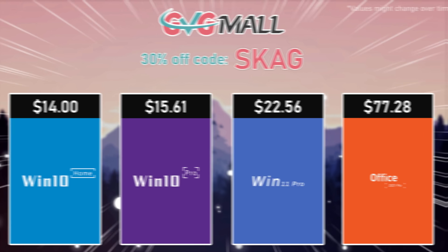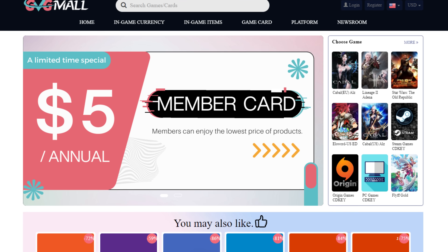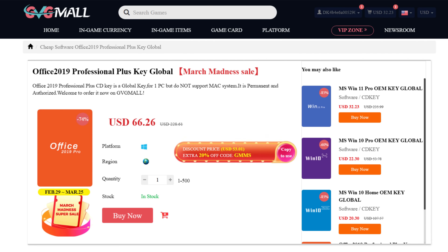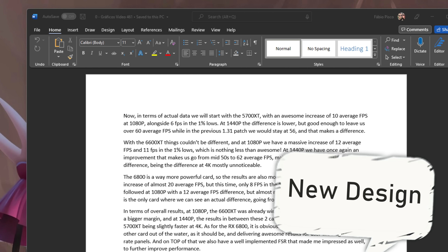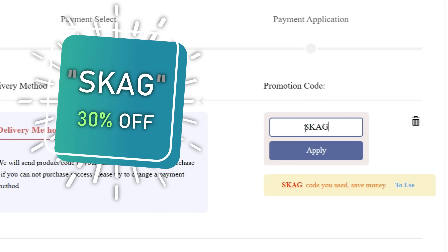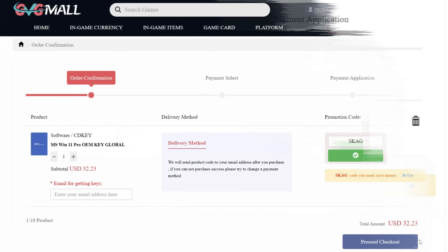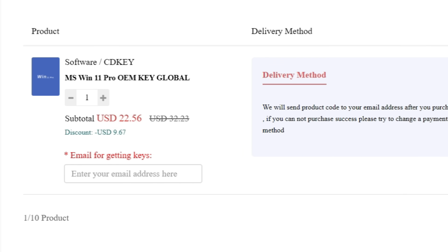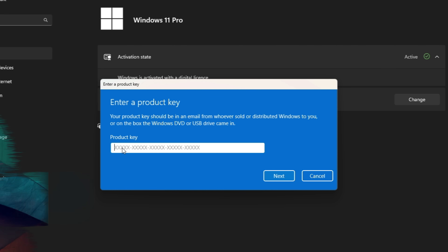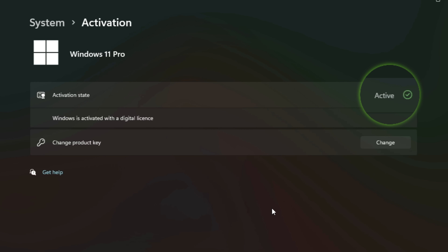Today's video sponsor is GVGMO, bringing you lots of software deals like Windows 10, Windows 11, Office 2019 or 2021 with a new Windows 11 design. For all of these, you can use my SKG discount code for 30% off, getting a Windows 11 serial key for $22 and a Windows 10 one for only $15. Then use the key in your Windows settings and you'll have an activated system.